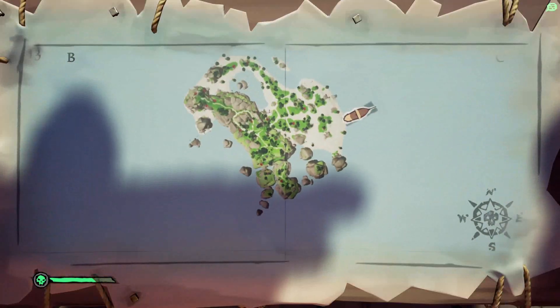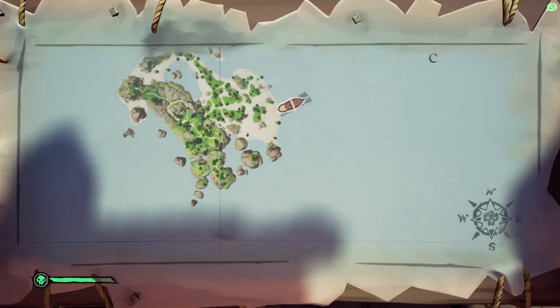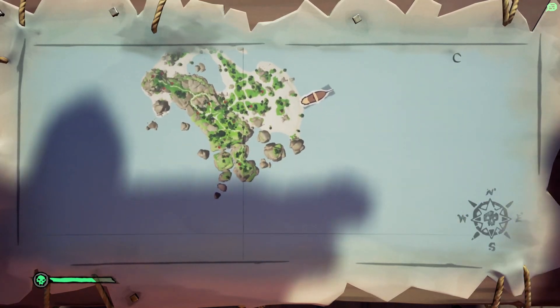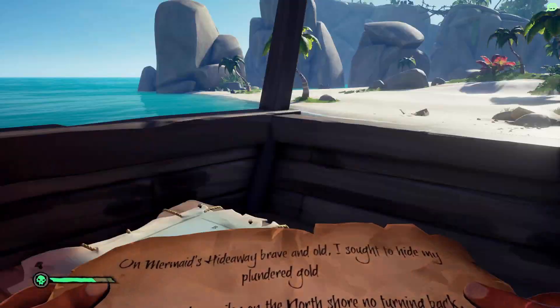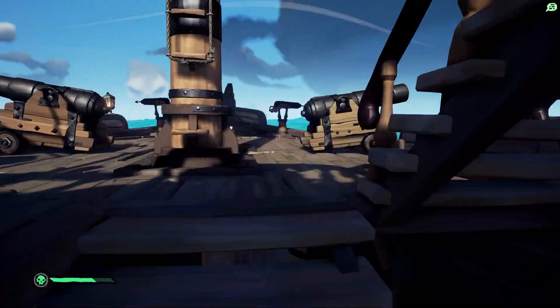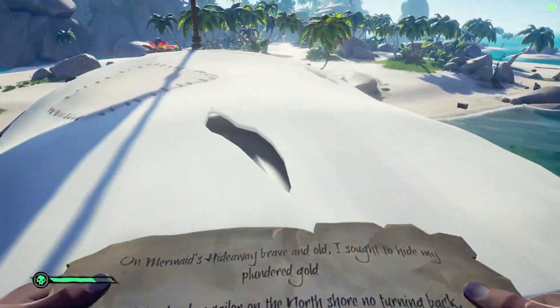We're currently parked here on the east and we've got the rock stacks around about here. I think the tallest one technically is this one, but we're headed up there now anyway. So from the east hand side, we're going to jump off the back of the boat and we're going to go on to the eastern beach.